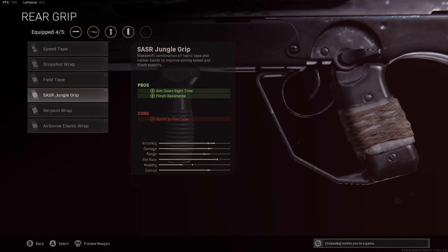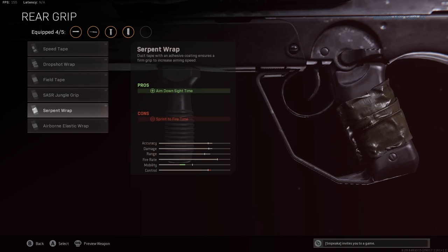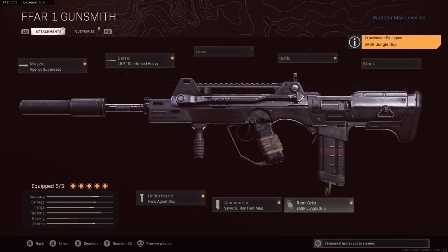Last but not least, the rear grip we're using is the SASR Jungle Grip, giving you ADS speed as well as flinch resistance. There are a couple of other options: the Field Tape gives flinch resistance with no cons whatsoever, and the Serpent Wrap gives ADS speed with just a loss of sprint-to-fire time, which isn't a big deal with primaries in Warzone. But with the Jungle Grip I like getting the ADS speed to make up for some attachments where we lose it, plus the flinch resistance helps keep your aim on track in close gunfights.